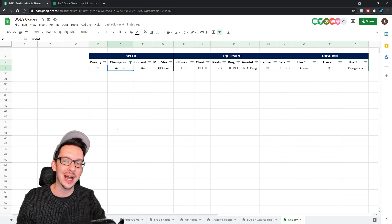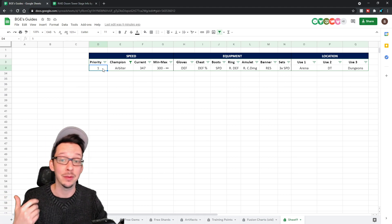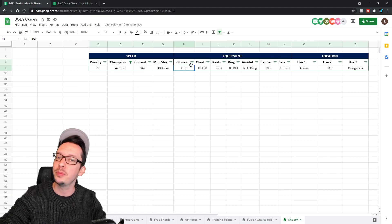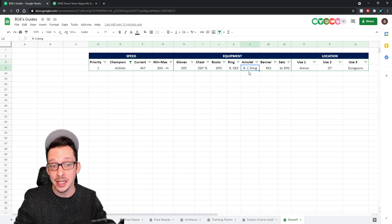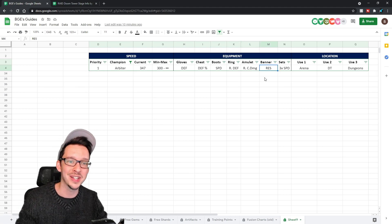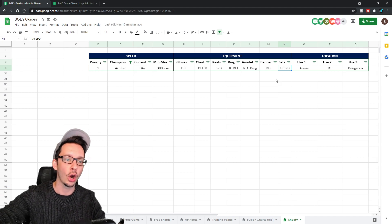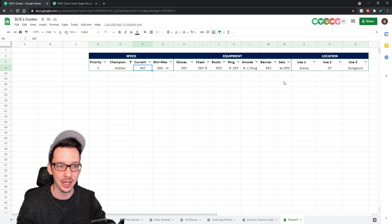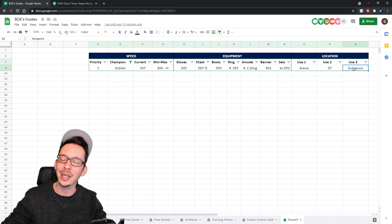Here's how the build looks on my guide section. She is a priority number one champion, meaning she's going to get the best possible speed gear with resistance I can possibly get. At 347 speed, she's basically a little bit of a joke for Platinum — I have a lot of work to do. Flat defense gloves — it could be defense percent, which would be better. Chest piece defense percent, it could be resistance. Speed boots. We do have a refresh defense ring, and we should ideally have a refresh defense amulet and a refresh resistance banner. As for the sets, three speed sets — but apparently Platinum players are going for immunity sets for their Arbiters, and some of them can easily push above 347 speed with immunity gear. Uses: number one arena, number two Doom Tower, and number three dungeons every now and then — mainly just the Ice Golem for now.